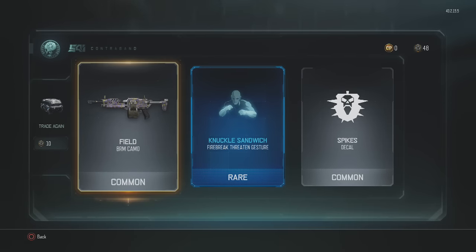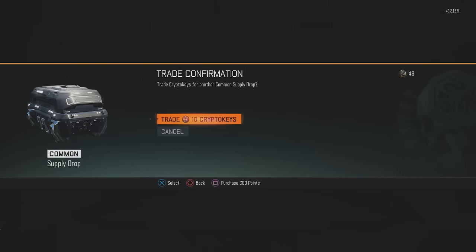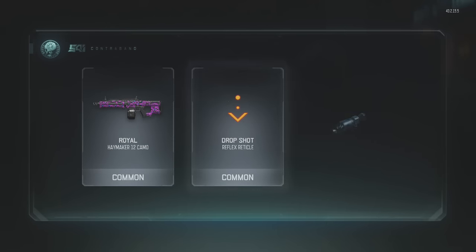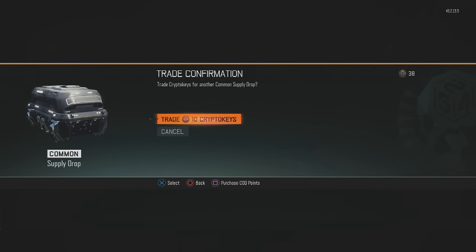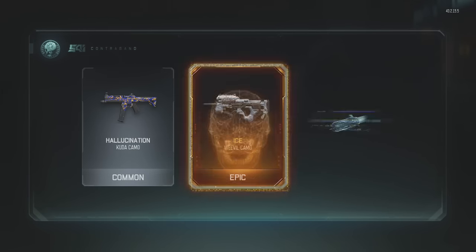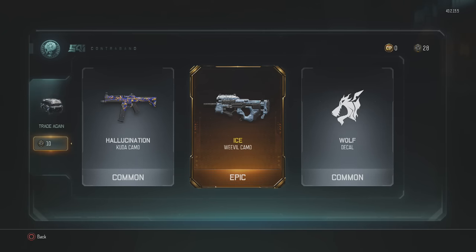First one we get: Knuckle Sandwich, Firebreak Threaten gesture — pretty down for that, that's cool. Let's trade again — trade crypto keys, I like that you can do it right from that screen. Interesting: Carnage KRM Quickdraw variant, that's pretty cool. I'm gonna have to use that at some point. I think I'm gonna start going for Dark Matter — I was working on soul rifles all day.